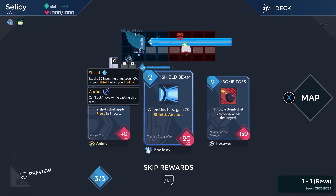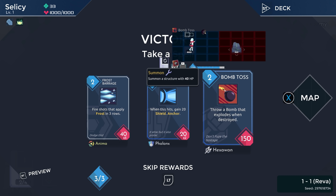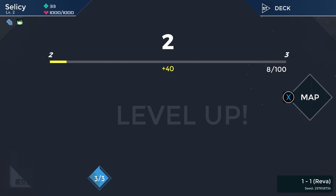A few different good things here. Shield Beam is just a good solid spell that I don't mind putting in any deck — it deals damage and gives you shield. Bomb Toss, meh. Frost Barrage is what we're going for. Anything that says Frost on it, we're probably going to take.